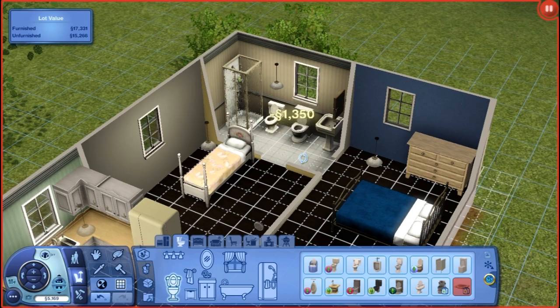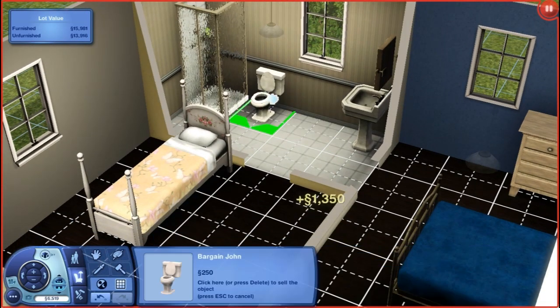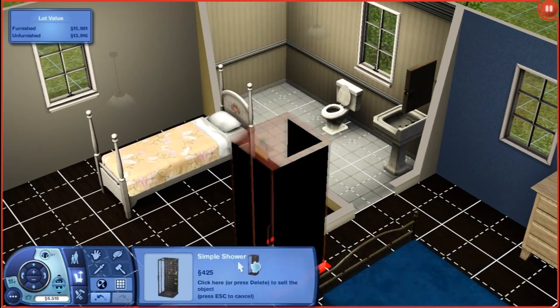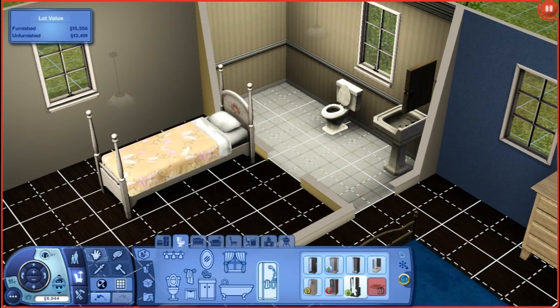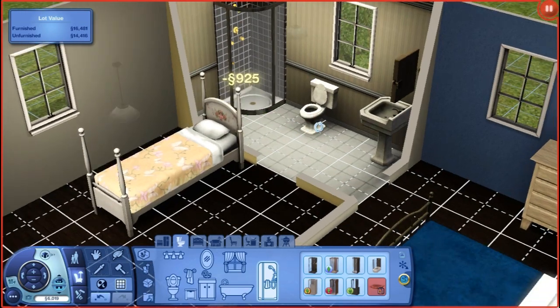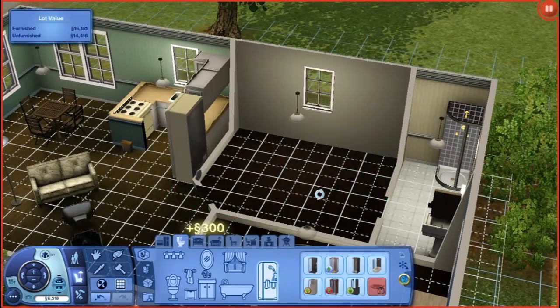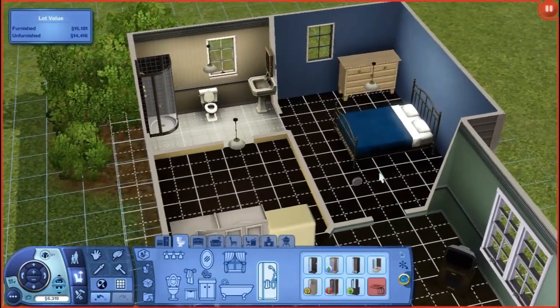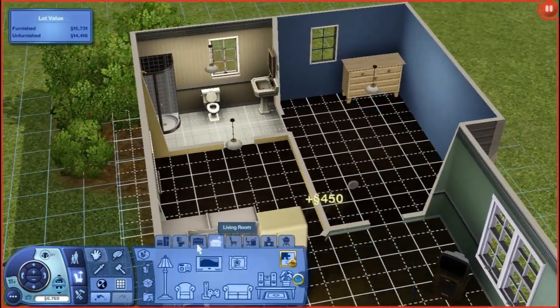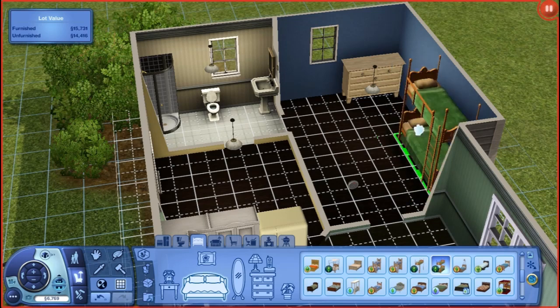This toilet came with Supernatural - it's pretty expensive, but we're just gonna keep our cheap bargain one. No showers came with Supernatural, which kind of sucks, but we'll just get a better shower. We're gonna put bunk beds in here for them to sleep on for a while, since we have four Sims.